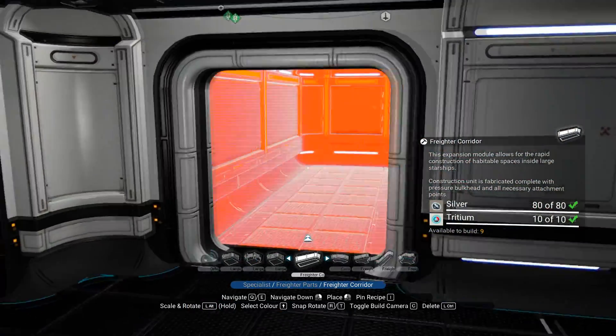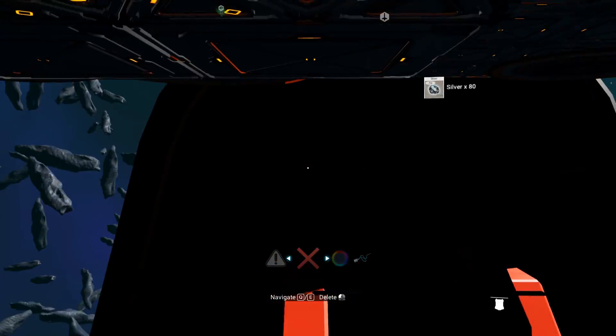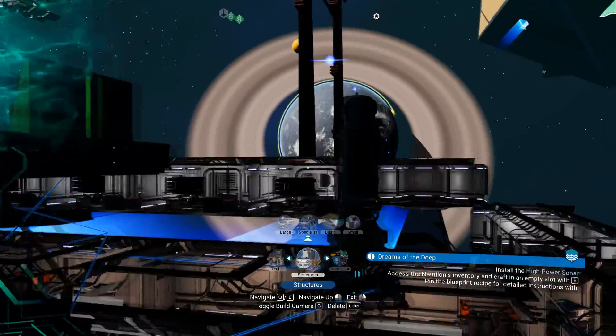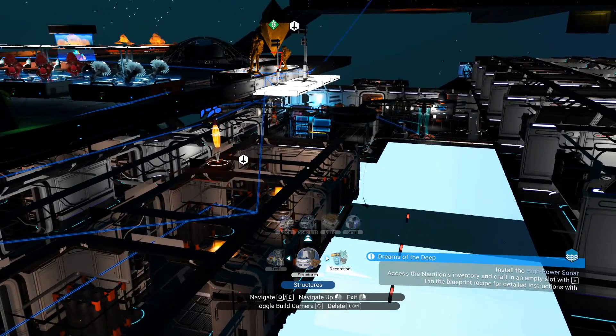First of all, what you need to do is put down a freighter corridor. Go into the freighter corridor in your build camera — not in your regular view, but in your build camera — and whilst you're inside of it you need to then delete the room. This will allow you to go into what I call the void.